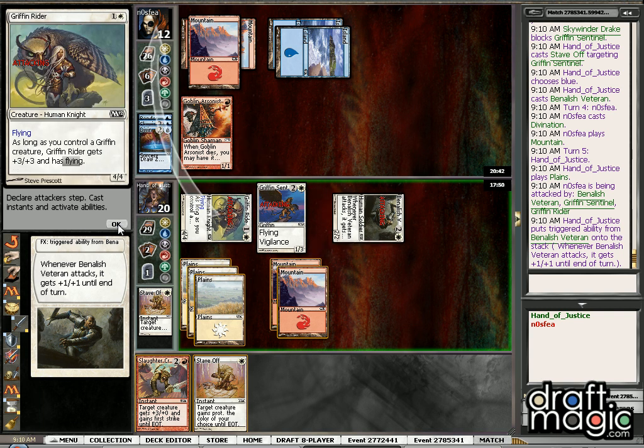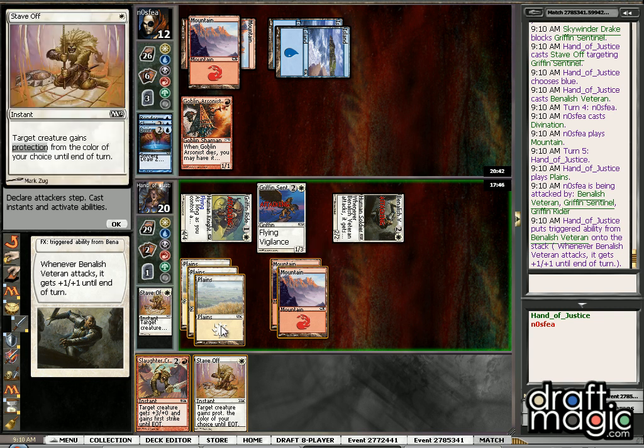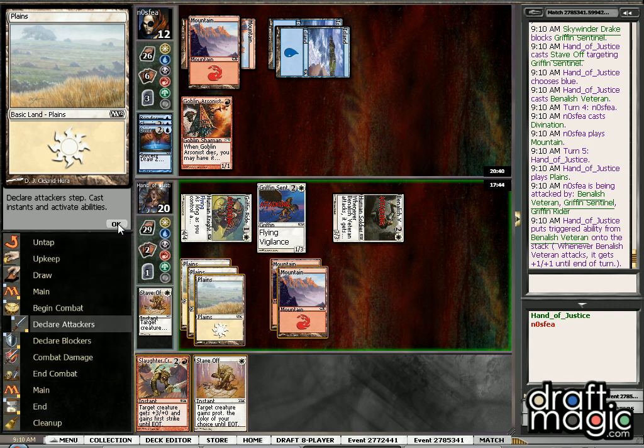So here we're swinging for 5, swinging for 8 — we could just Slaughter Cry, swing in for 11, and push it through by making this guy Pro Red. But we can just wait to do that next turn. No reason to do that right now.